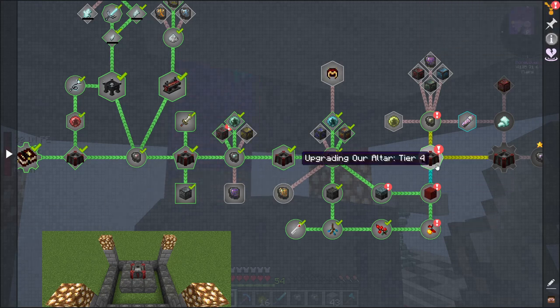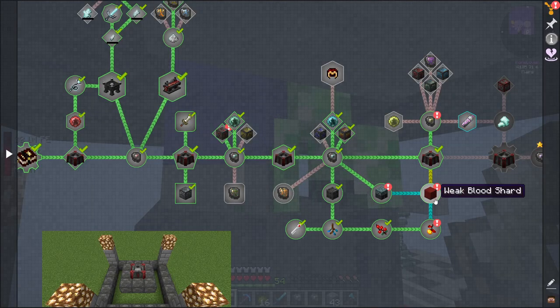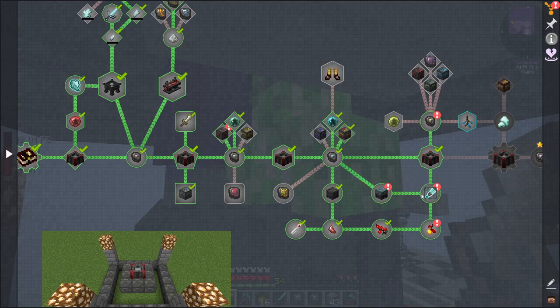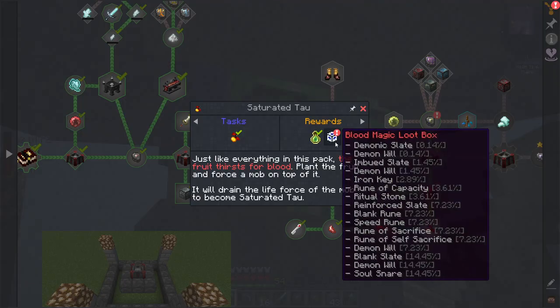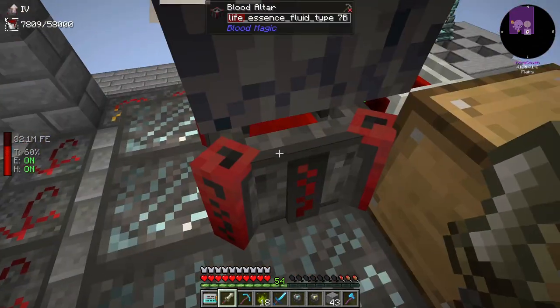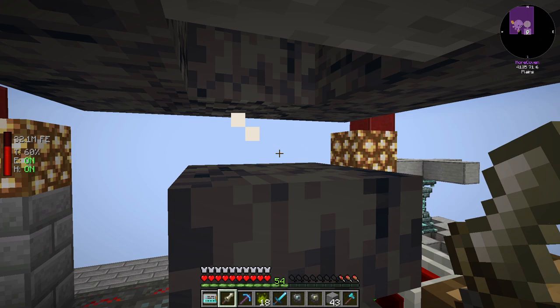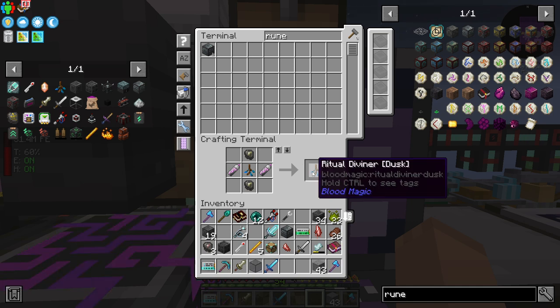Let's go in here and see if we can get demonic will from this. Demonic will. Speed rune, which could be better. Blank slate. We need to get the 15 on hand there for the other one. Give me a moment, I will meet you back at the crafting table. Okay, and we're back. So, the Ritual Diviner Dusk — like the previous one, we get tier two rituals now.